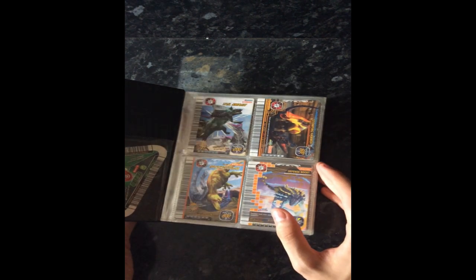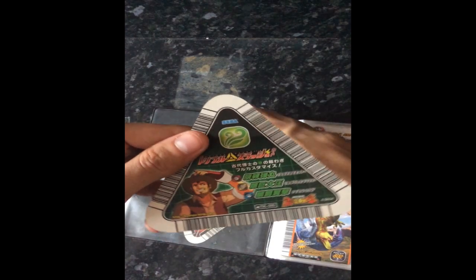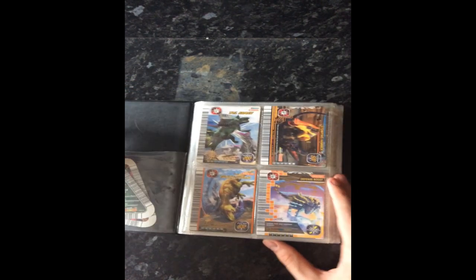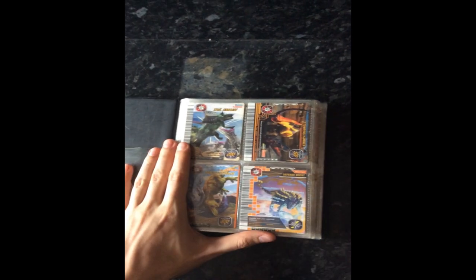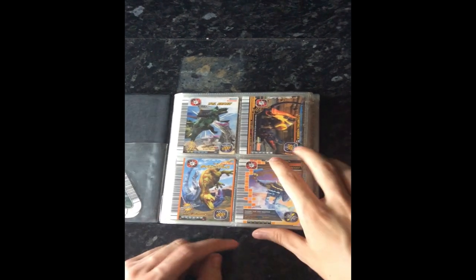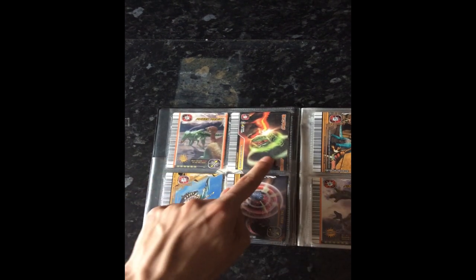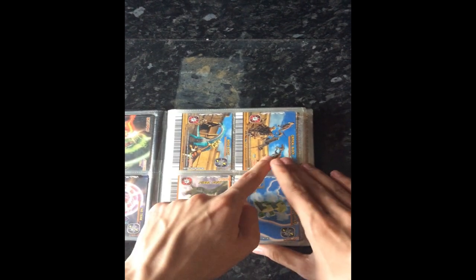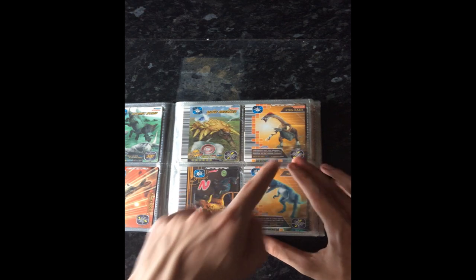We're going to move on to my move cards now and go through these really quickly. I have two triangle cards as well — the grass triangle card and the Saurophagonax one. So: Tail Smash, Stomping Hammer, Diving Press, Defense Boost, Power Drain, TIE Attack, Skydive, Tag Team, Move Block, Critical Block, Final Theory, Dino Stuffer, Net Crusher, Atomic Bomb, Dino Swing, Attack Boost, Move Breaker, Stun Dash, Haste, Recovery.